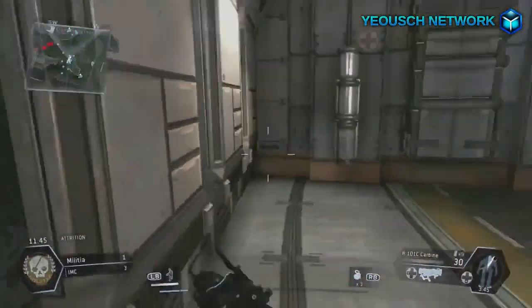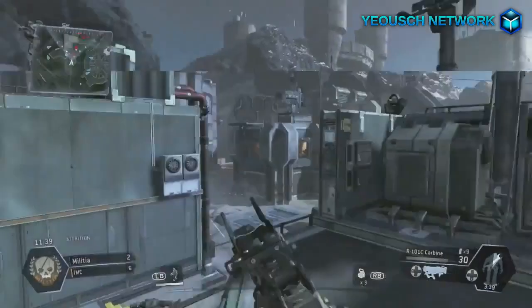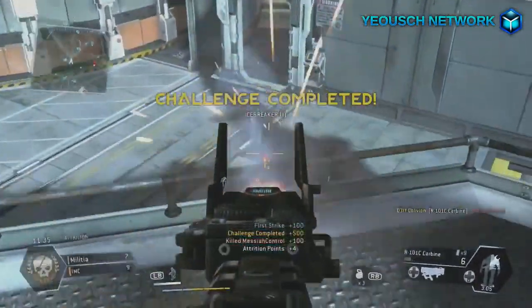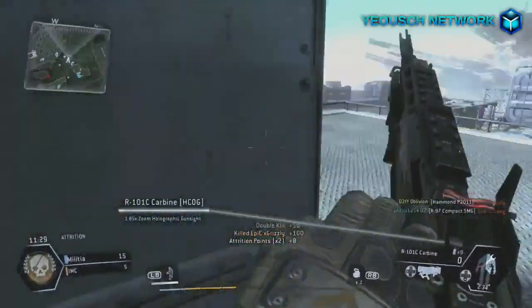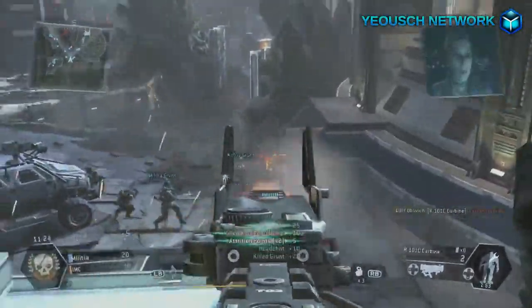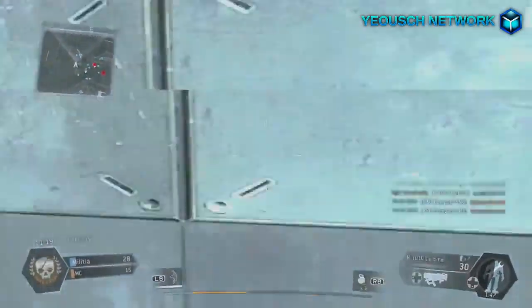All you have to do is tap A and your character will start an animation running up on a wall — I'll show you right here. You just double tap A and he runs on top of the wall and grabs onto the bar or whatever you're trying to get on top of. It plays a huge factor in Titanfall, it feels really nice and smooth — not like Call of Duty where you can't get on top of things.